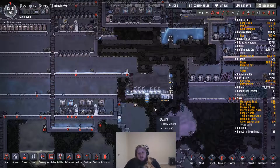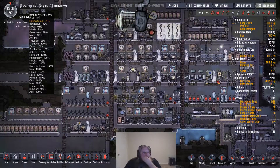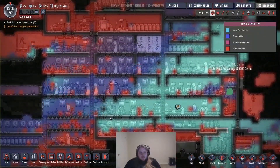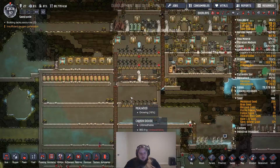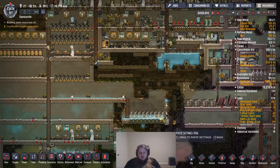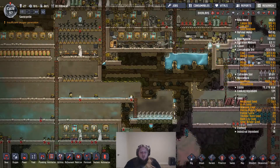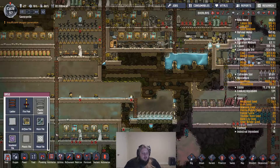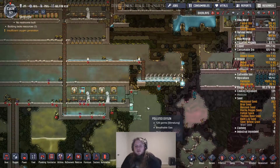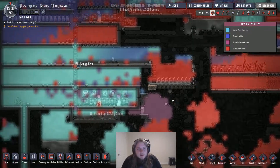We need to get rid of this water now though. Building lacks resources. Our people are going to start... here we go. Our people's immune systems are getting hit. Insufficient oxygen generation. Copy settings, apply it to these. Pressure damage, pressure damage. Too much liquid? I need to use a mesh tile here, because these are not going to do well with that liquid in there. Pressure difference — you're going to be building here, but we need to clear that water out.